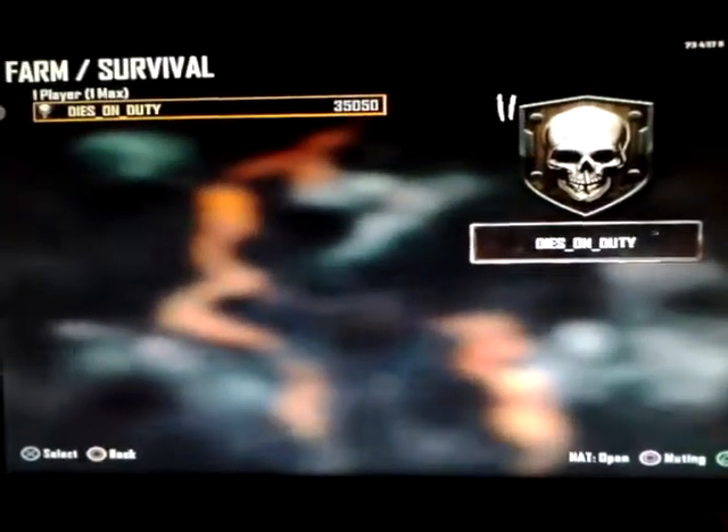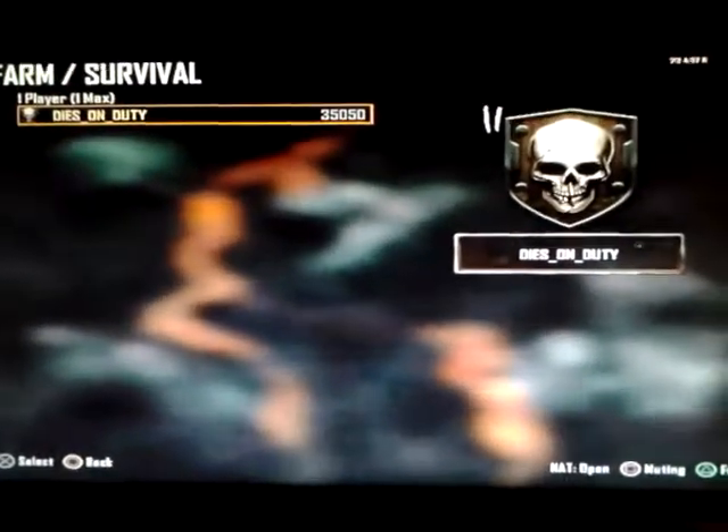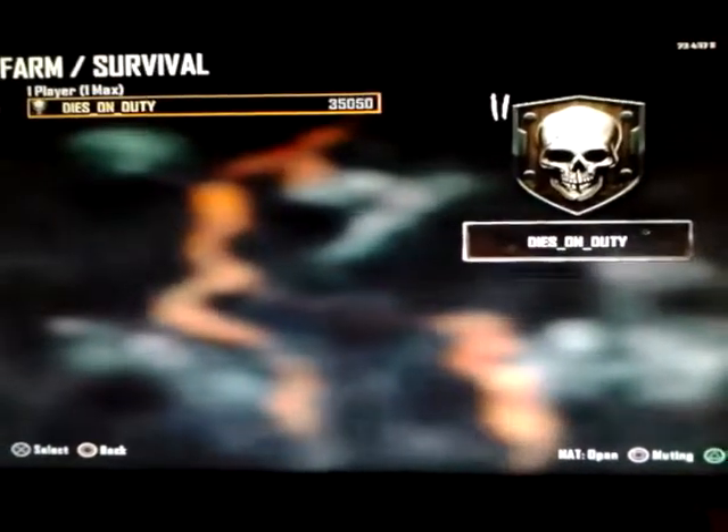Or a glitch, I don't know. I just ran, I get hit once and I have Juggernaut and then I just suddenly fall down and die.